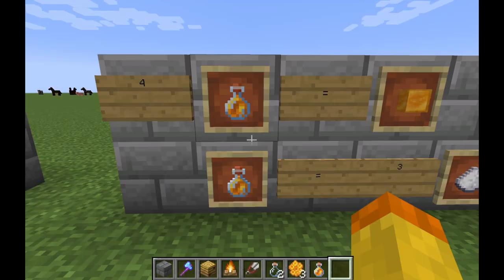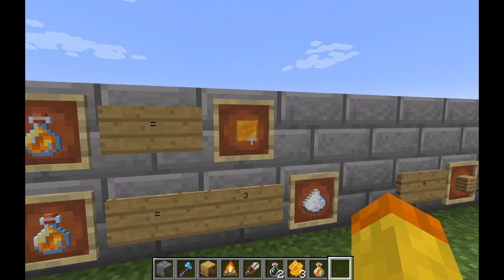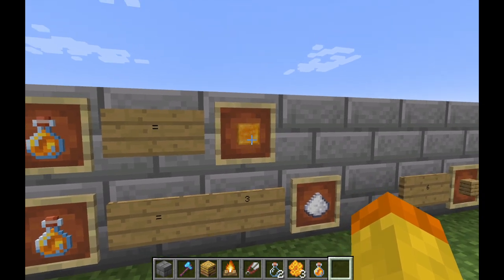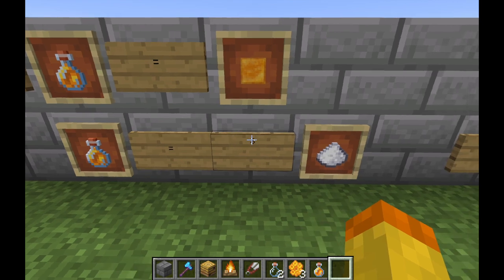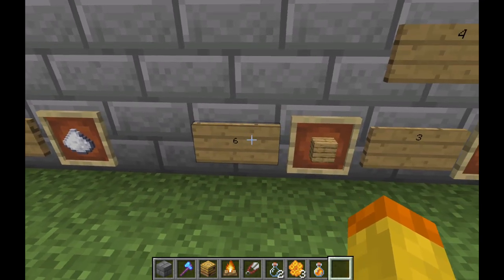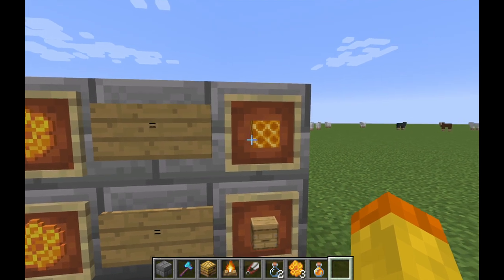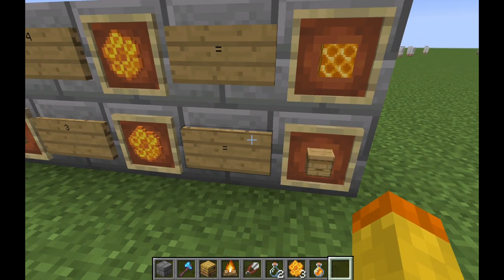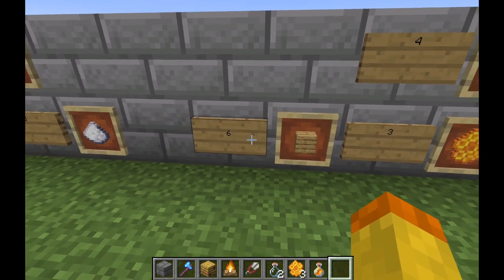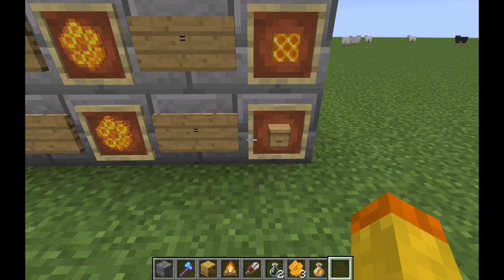Let's talk about what you can craft from the items you get from a bee nest. You can craft four honey bottles into one honey block — a very useful new item. You can also craft a honey bottle into three pieces of sugar. You can take four honeycombs and craft them into a honeycomb block, which is more of a decorative block with no functional purpose.